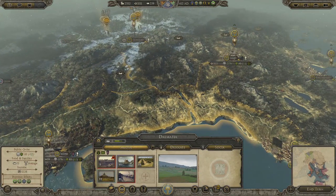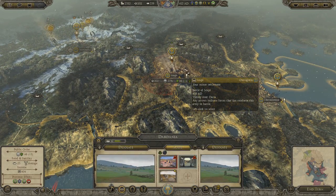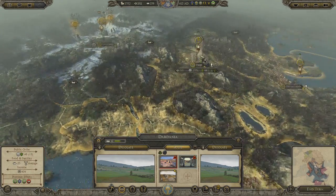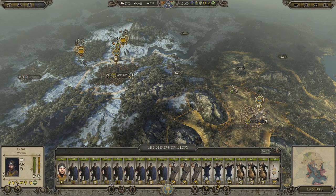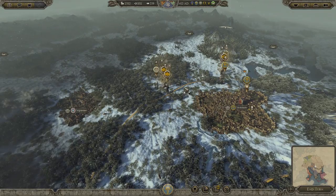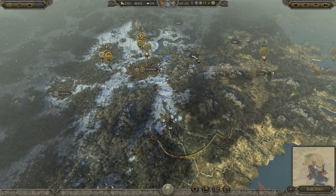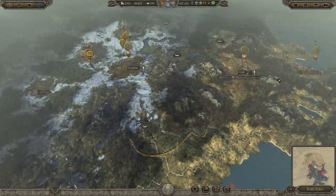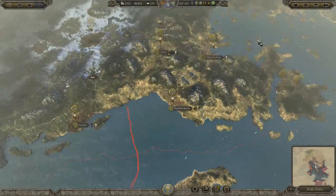Our cities are doing okay. Here's our Seekers of Glory, our only standing army. We have some money we can spend. I was looking at how much it's going to cost to occupy the desolate region here, and it's about 8,000 if you use the whole army and go in. 8,000 is not that far away if I don't have to fight somebody. Occupying this should give me a connection from my capital to my other cities, so I can use the three ports I have and do some trading to make more money.